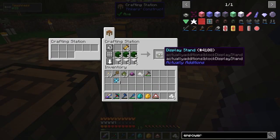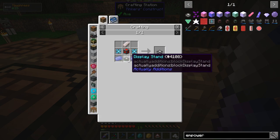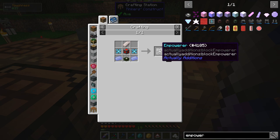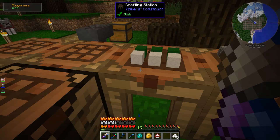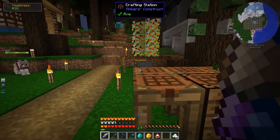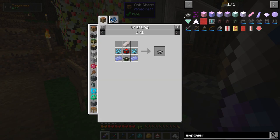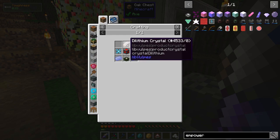These display stands are going to be used for the Empowerer. The Empowerer takes one display stand for its recipe, and also needs four display stands physically placed around it to make it actually work — so I need five in total. I've got everything ready to make the Empowerer, except for the Dilithium Crystal.